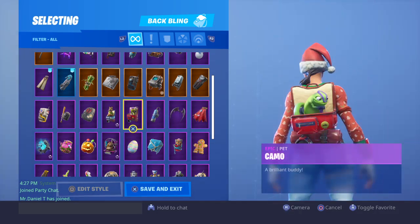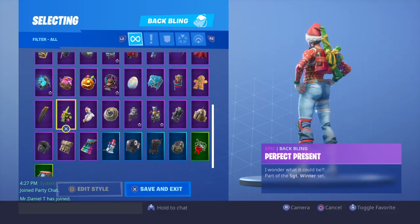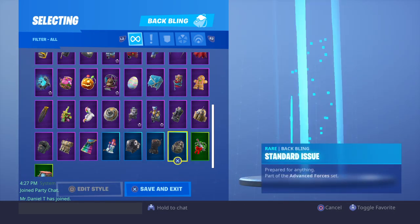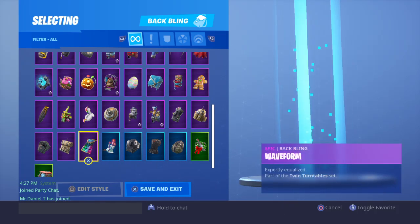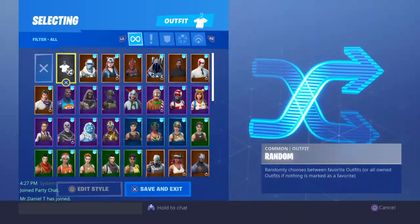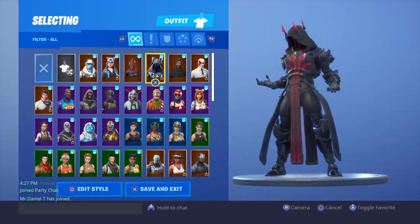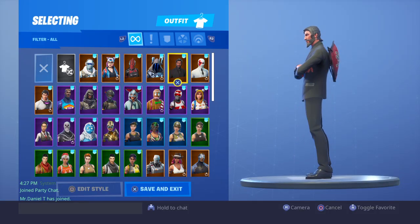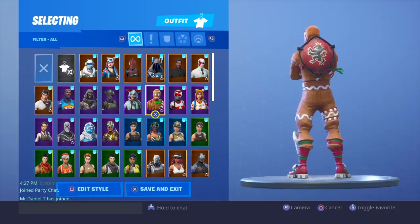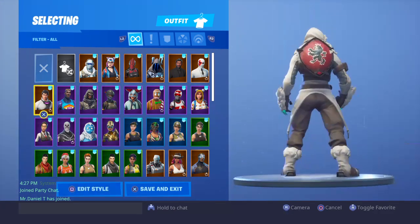I got a lot of skins I think. Moving on to my skins: Frostbite, Red Knight, the John Wick, Wild Card, Onesie, Skis — Elite Agent, Cloak Star, Bright Bomber, Rook, Skull Trooper, Troll.